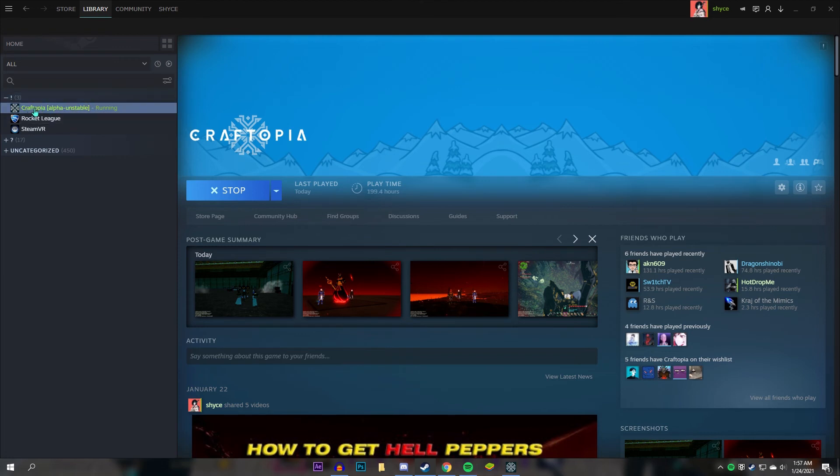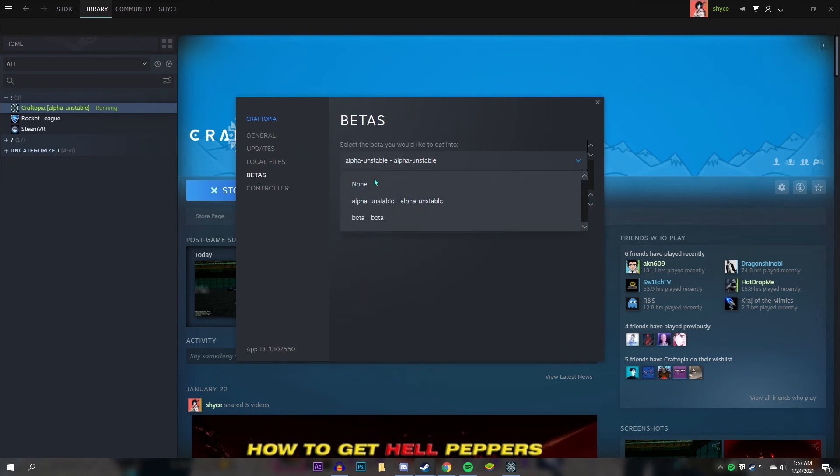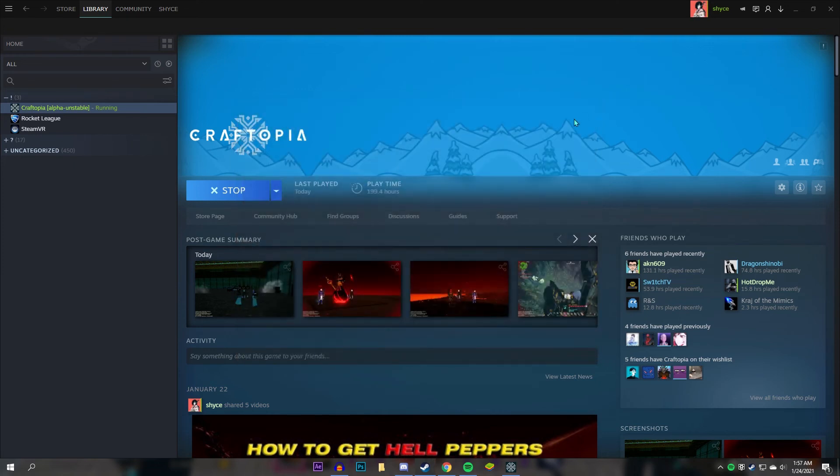When you're in your Steam library you'll see Craftopia, and you want to go to Properties, then Betas, and then choose the alpha unstable version.